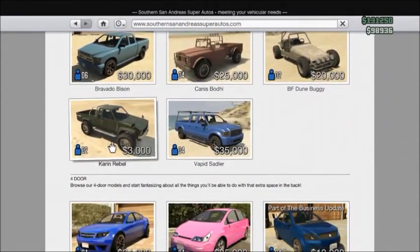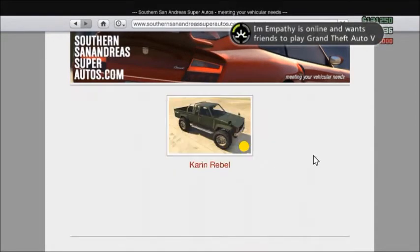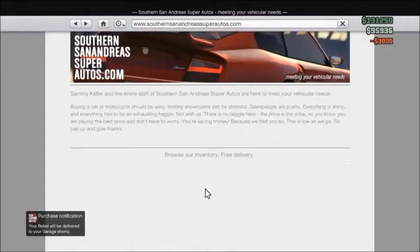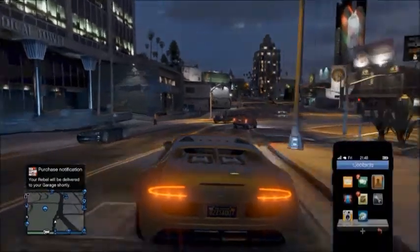Then you have to go to San Andreas Autos, get the Karen Rebel, and buy it in yellow. Then drive all the way to Los Santos Customs.